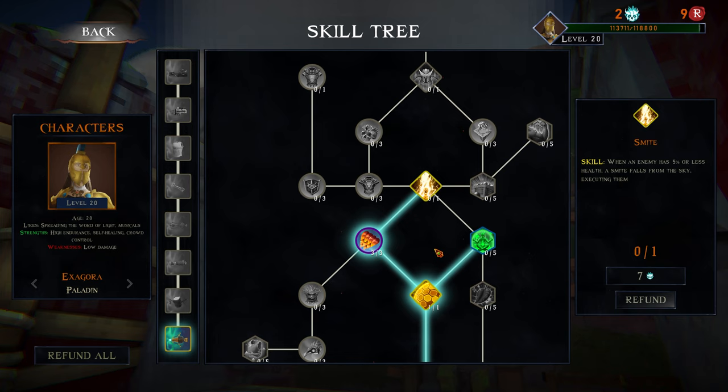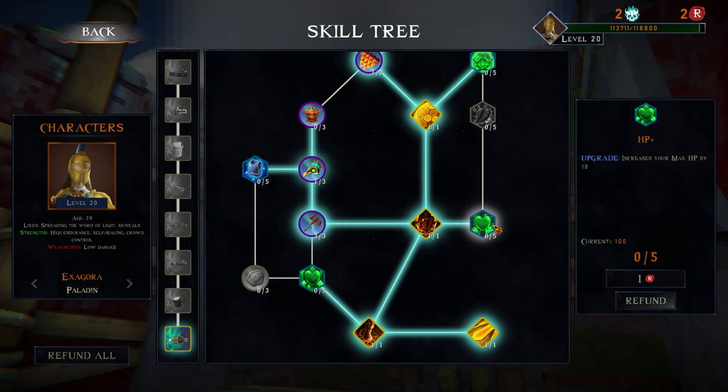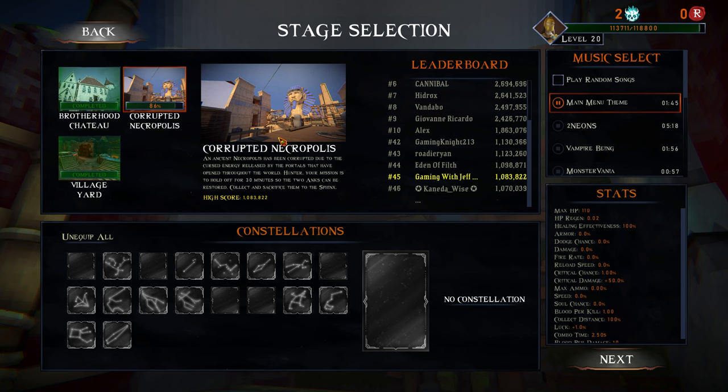What a big skill tree! I don't have the stuff to get smite. I'm going to take that and one of these. Now we have press shift to do a stomp, and we will go back to the cursed necropolis with nothing added - just try it out regularly.